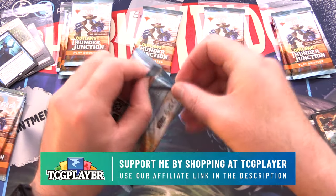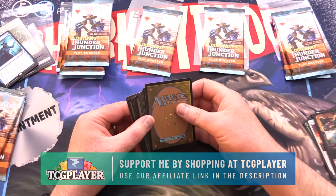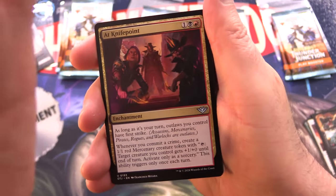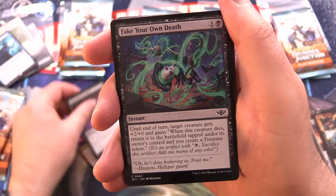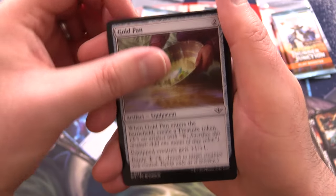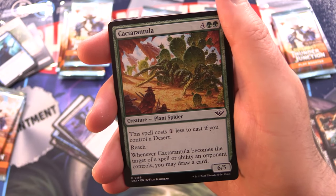On to our next pack here for Skeeter. So what are people thinking about the set so far? Did you take part in pre-release over the weekend, and if so, how did you do? Let me know in the comments. We've got At Knife Point, Unfortunate Accident, Fake Your Own Death, Phantom Interference, Gold Pan, Desperate Bloodseeker, and a Cactus Tarantula.